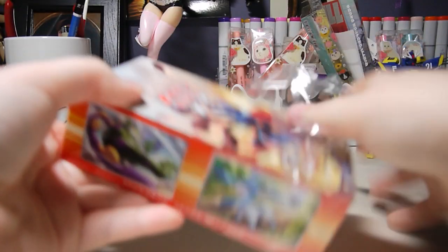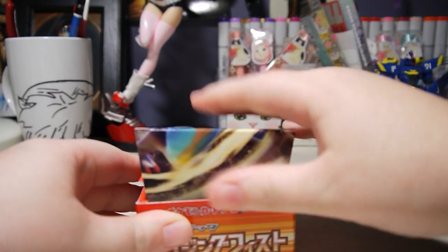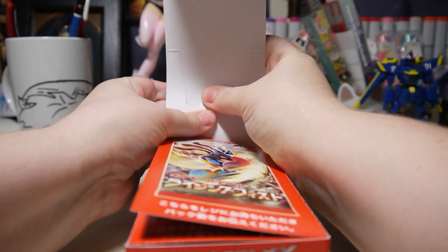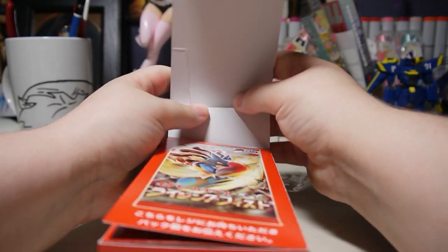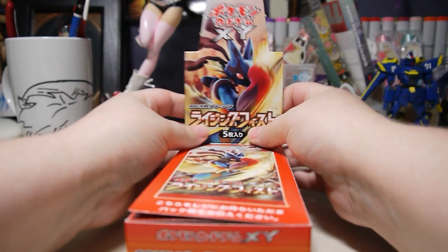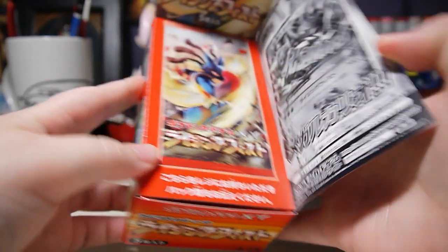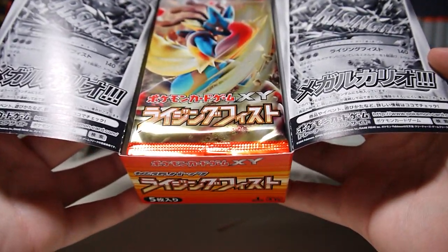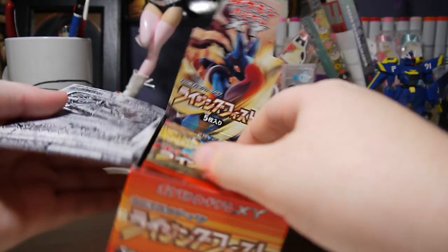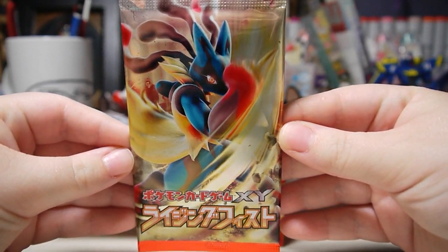I like it better than the English set since those ones have a lot more cards to collect and it's just a bit more of a hassle. I didn't show you the box — it has pictures of the Pokemon on the sides and flaps with advertisements for the different cards included, cool Mega Lucario cards. Here's the pack art; I really like it. Lucario looks really badass.